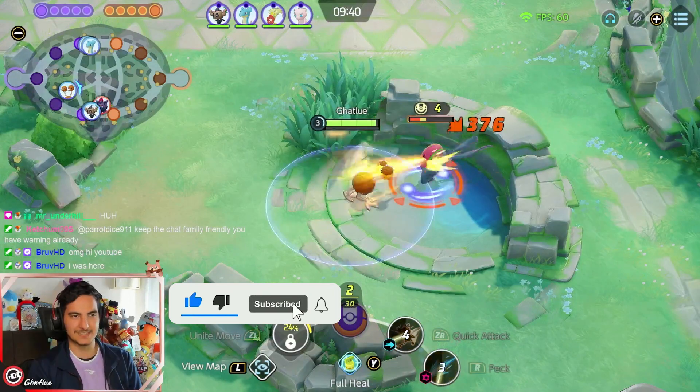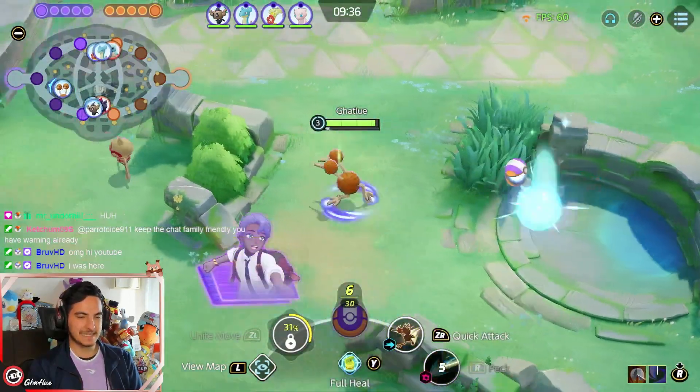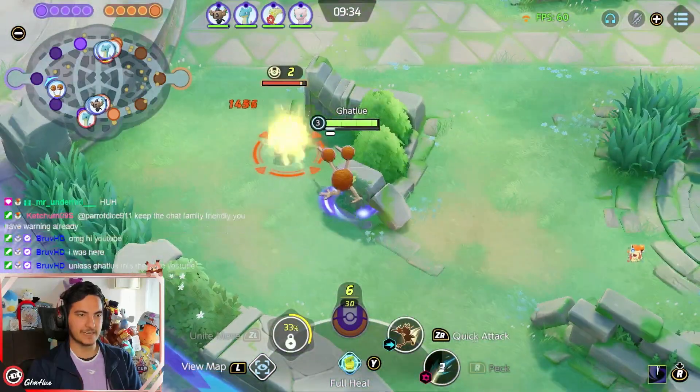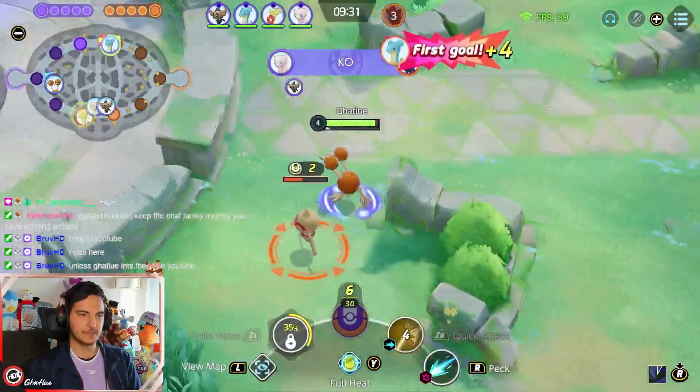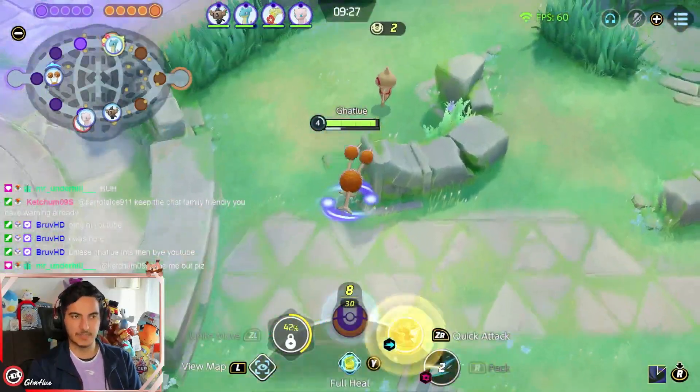Then I use Peek to activate another Razor Claw. If you use Quick Attack and Peek at the same time, you don't get two Razor Claws. So keep that in mind when you play Dodrio in the jungle, because activating two Razor Claws is just more damage for free.